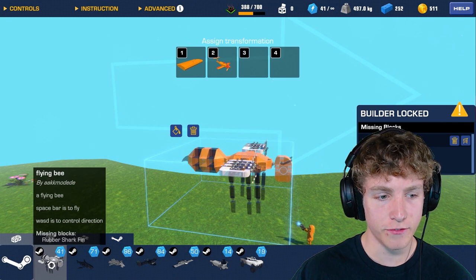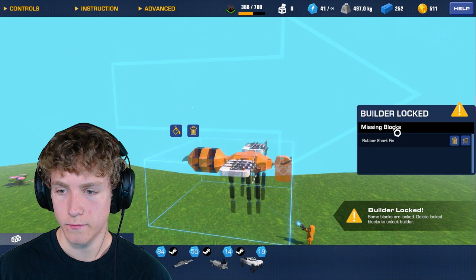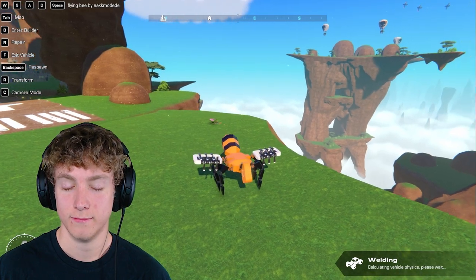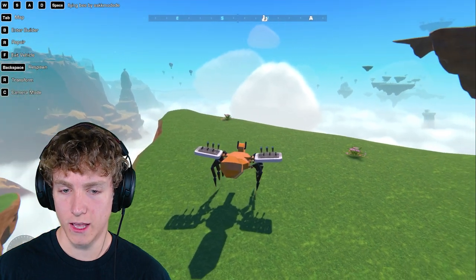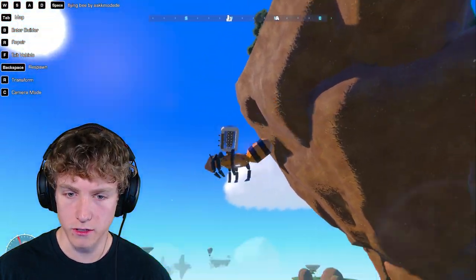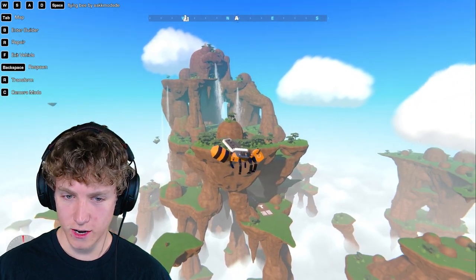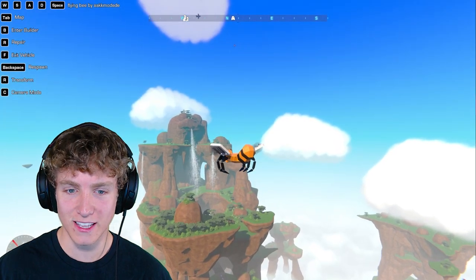Next up we got a bee - a flying bee. I'm a brokie so I can't buy the rubber shark fin for the stinger either. But here we go. Wow, that's really loud. Let's go ahead and get in the air. It's so stable - how are they fitting a stabilizer in here? Oh, I see it in the side there. This looks really good and it flies perfect. I literally have no complaints about this thing at all.